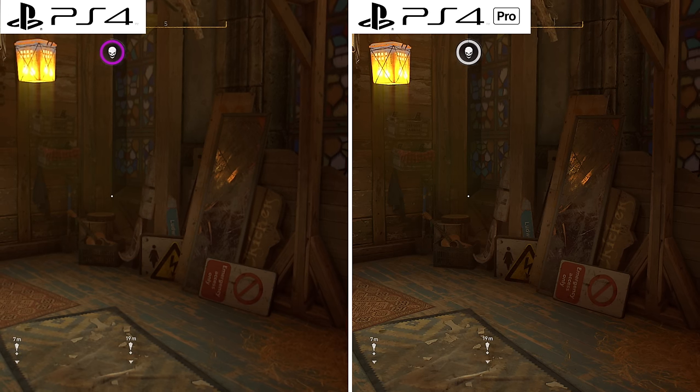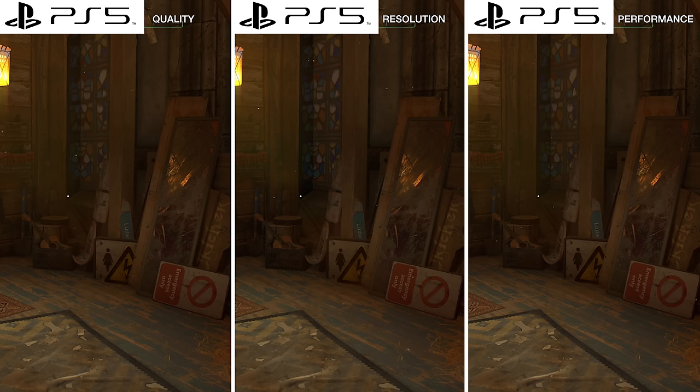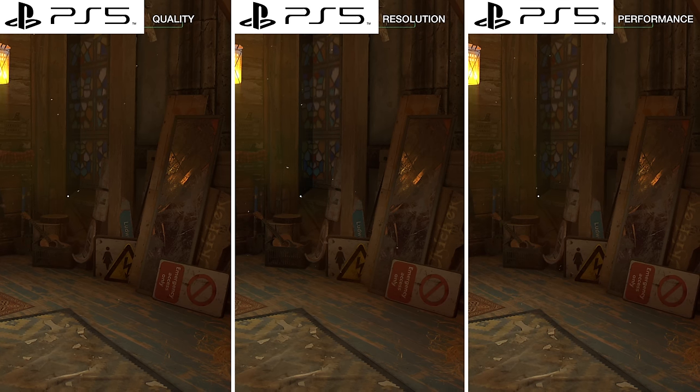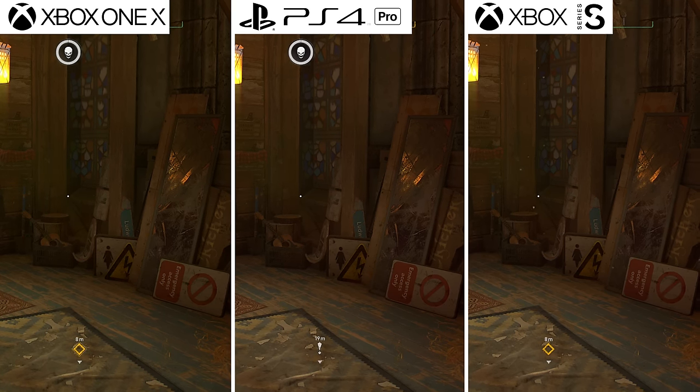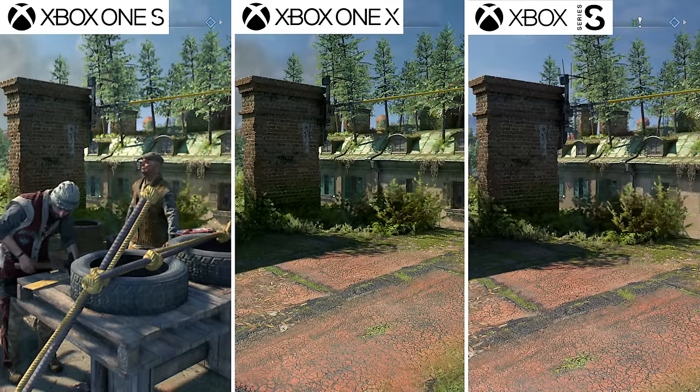The quality mode ray tracing moments weren't specifically sought out — the focus was on environmental detail and variety. Capturing consistent shots was a challenge due to the day-night cycle and changing weather, though having an in-game clock helped. Interestingly, the Series S shows lovely motes of dust in one scene that some other versions don't, highlighting the inconsistency between versions in terms of particle effects and small environmental details.